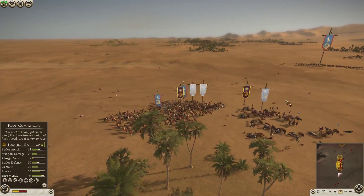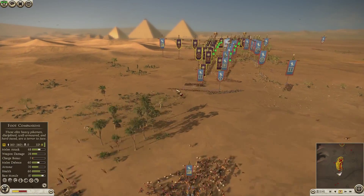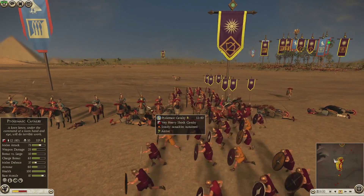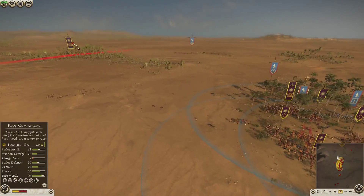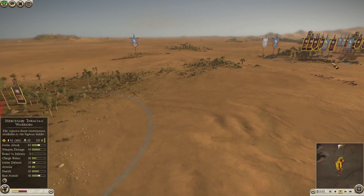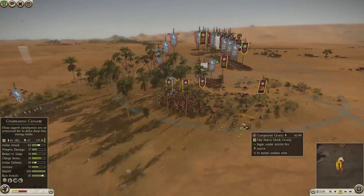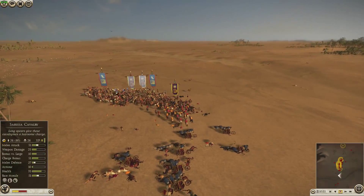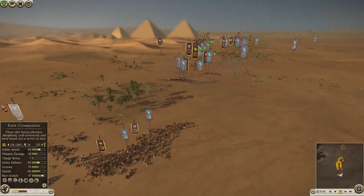One pike unit is down to 26 men without even entering melee. I manage to route his chariots and bring all my Sarissas into combat. Then one of my Sarissa units routes and the other is wavering. He leaves his cavalry out so my axemen run out of ammo and charge in — they do quite a bit of damage even in melee. I finish off the Tarantine Cavalry. His Ptolemaic Cavalry had taken some kills but my Agrianians have pretty much routed them now.